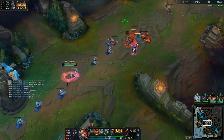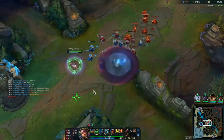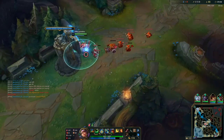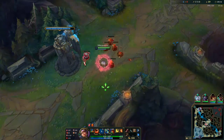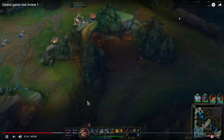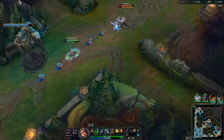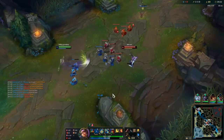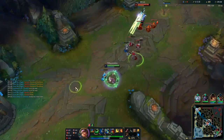Always pop bone plating before you try to all-in — bone plating is super strong against all-ins. Akali was able to get the shove because she backed first. I'm not walking down because I don't know where the enemy team is and they could have this place warded. If I walk down I could get Thresh hooked or Akali E'd. Also the game state is really bad right now — our bot lane is feeding, Aphelios is super fed, and we're kind of even in mid lane.